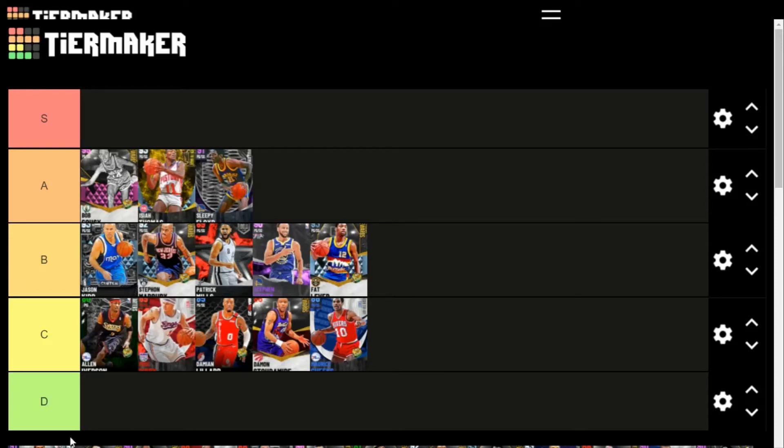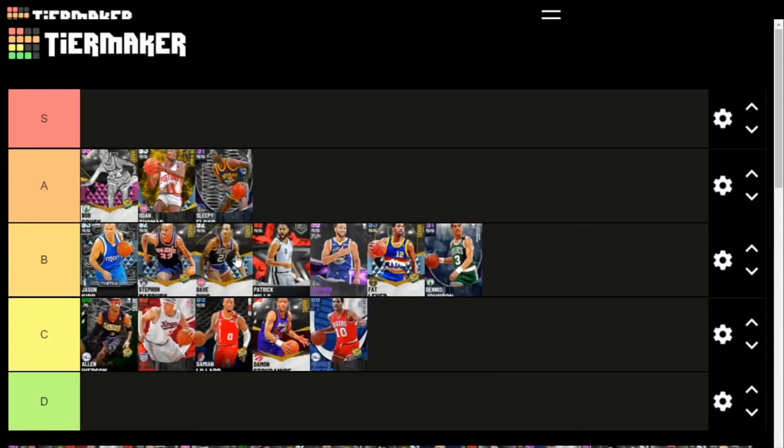Dennis Johnson is B tier — great passer, great defensive card, can't shoot to save his life. He's really just a better version of Mo Cheeks; they even kind of look the same. Dave Bing is okay — nothing really great to say about him, he belongs smack dab in the middle of B tier.